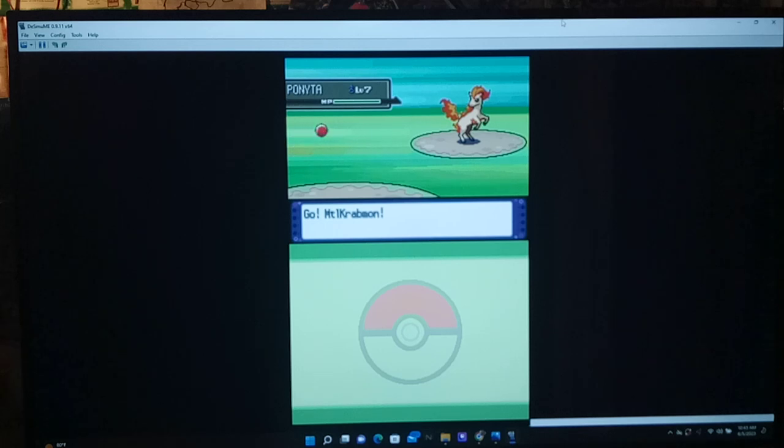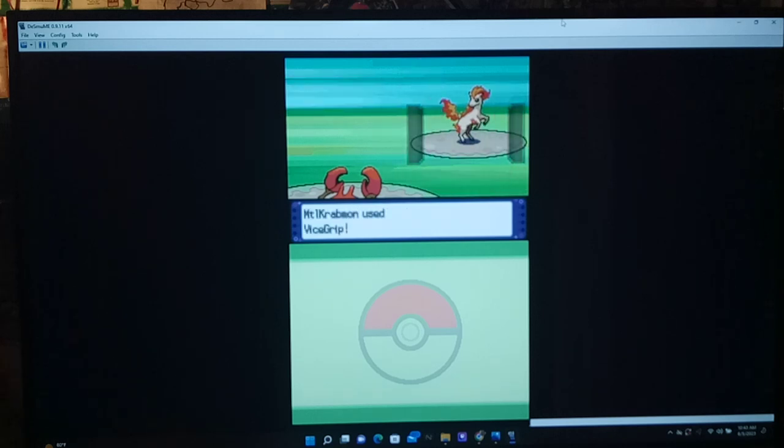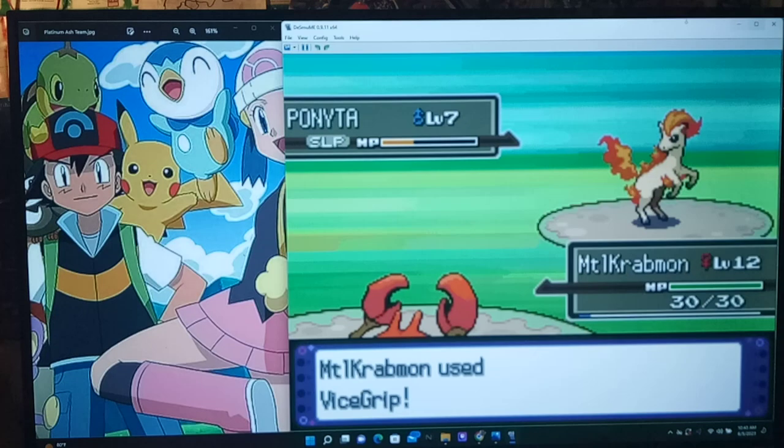Yeah, I got White Smoke, son! Alright, give it a Vice Grip. Let's see if this is effective — okay, it is. Vice Grip is up front. Yeah, this isn't over yet. There we go. 114 — not bad.